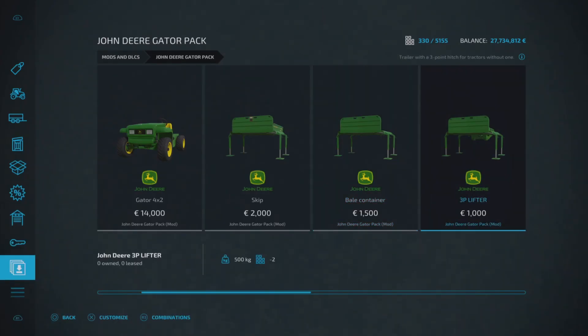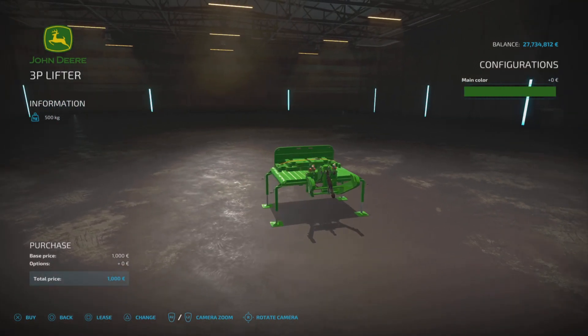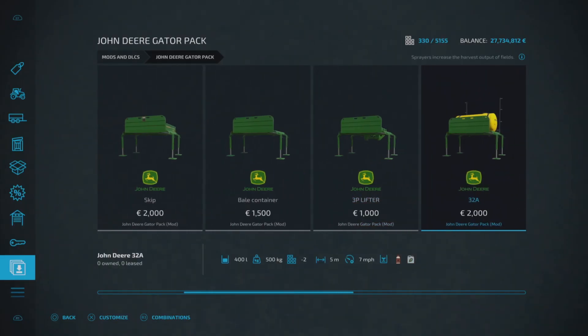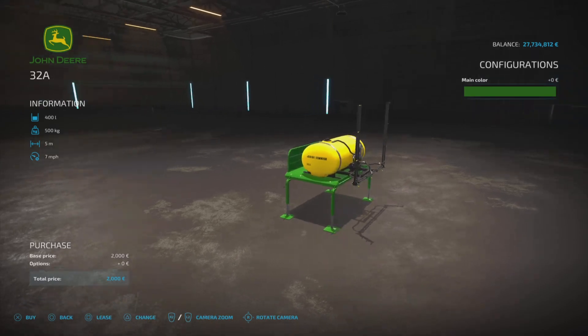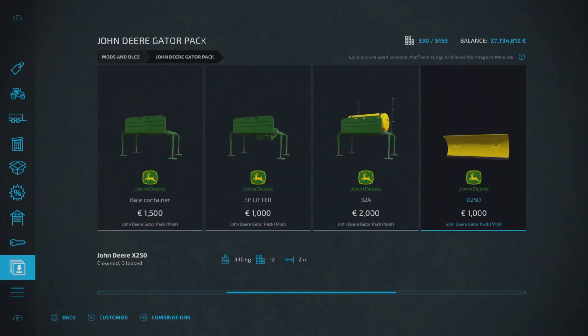Then we've got the three-point lifter, which is 1000 to buy, two slots on console — it gives you a three-point lifter on the back, which is pretty cool, especially handy if you've got the weights on the front. And then this is pretty cool — the 32a. It's 2000 to buy, a sprayer that holds 400 liters of either herbicide or liquid fertilizer, two slots on console, spreads out to five meters and runs at seven miles per hour.